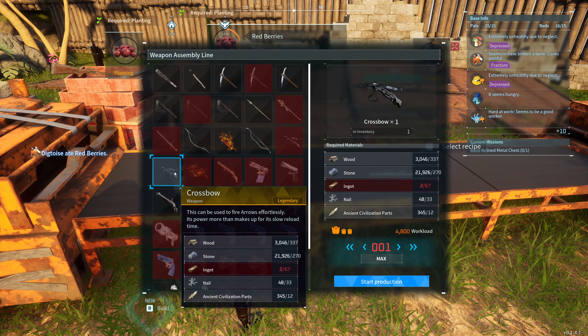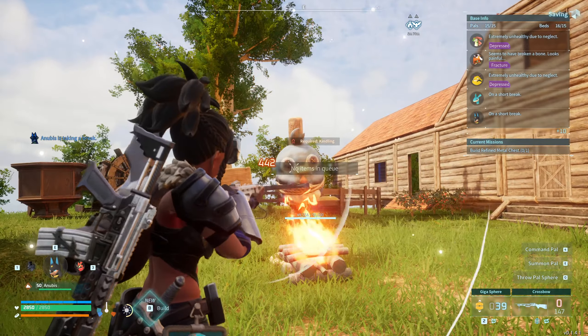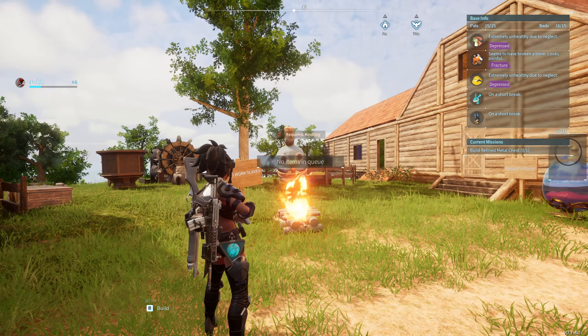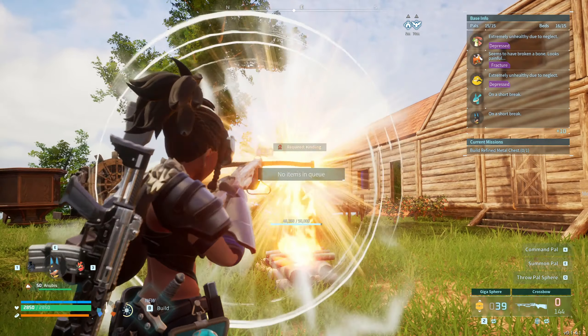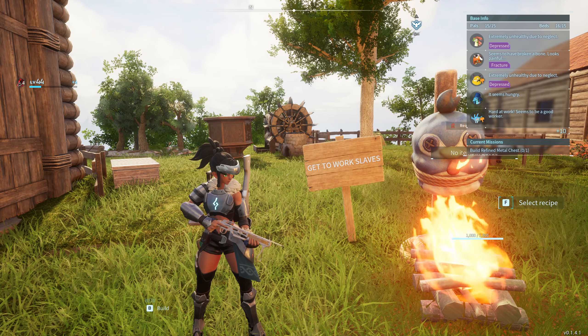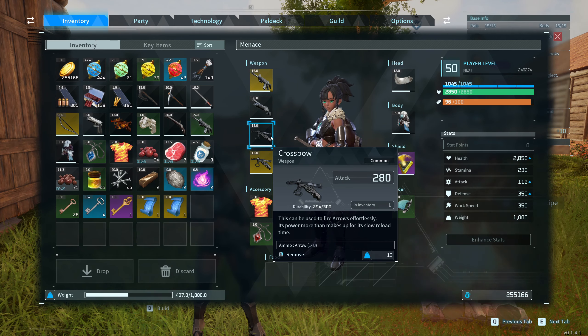These are the build requirements for the Legendary Crossbow. The Regular Crossbow does 280 attack damage, while the Legendary Crossbow does 490 attack damage. That's definitely a big upgrade — almost twice the damage.